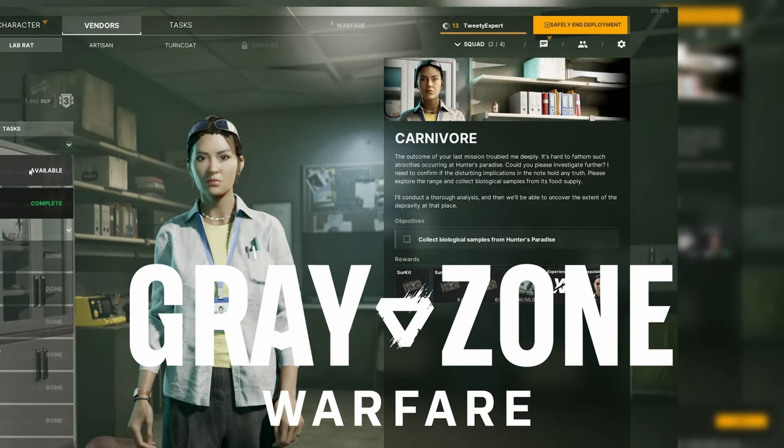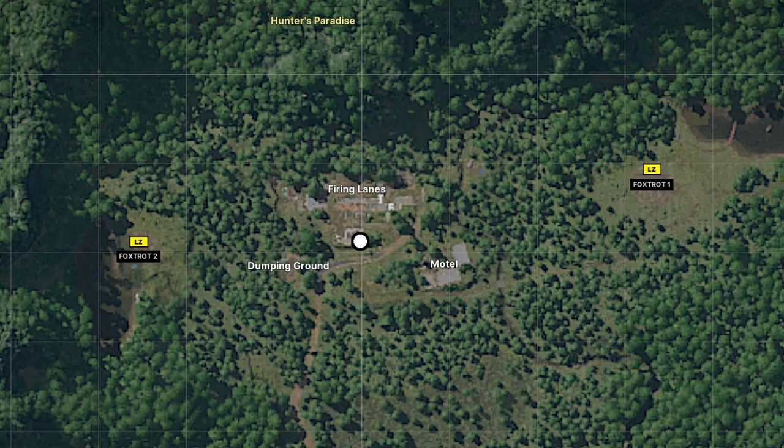You have the quest Carnivore and Greyzone Warfare. Here's how to find it. Pause for the map. This is in Hunter's Paradise, which is in the northern portion of the map. Follow the white dot for your objective.